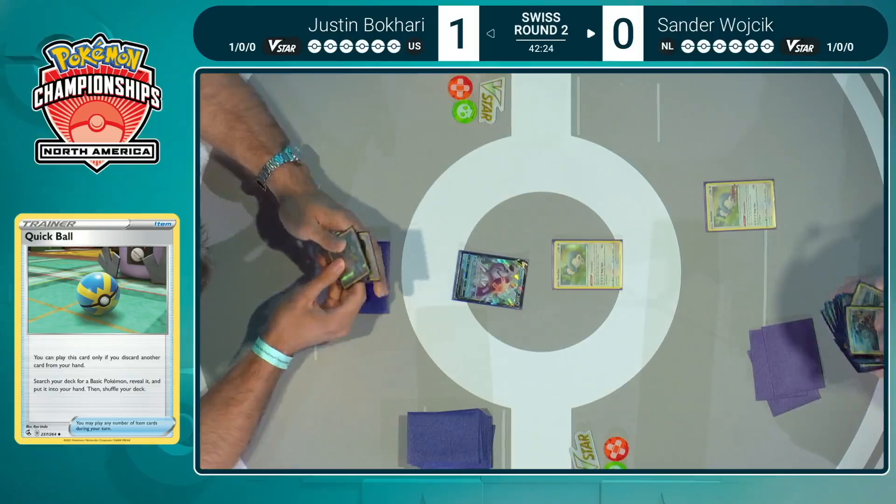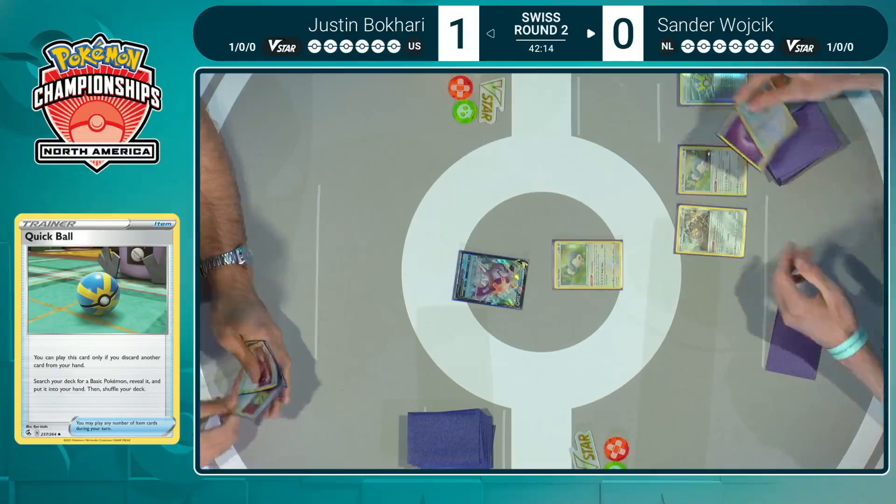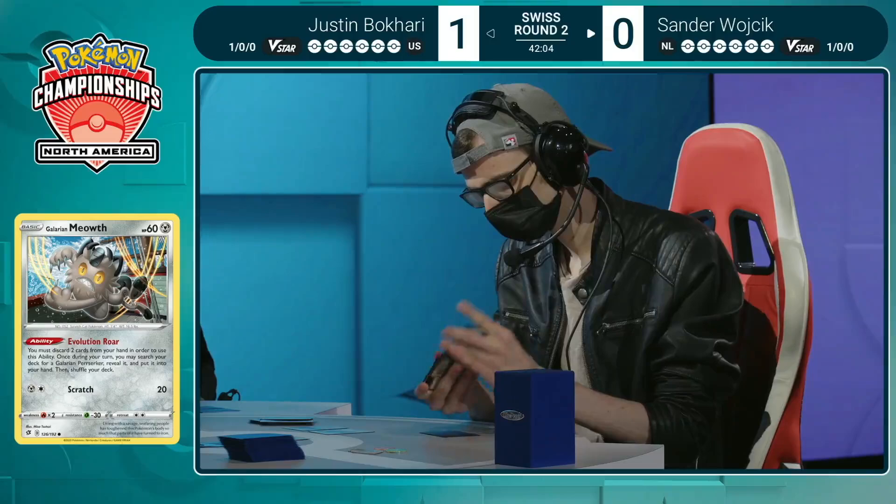Justin's going: oh boy, there's a lot going on here — I need to learn. The V-Union Pokémon gets to have multiple abilities, way more attacks than you'd normally have access to. And with the right engine, the potential to get this massive juggernaut into play and start raining damage counters down onto your opponent's side is what Sander is going to be looking for here.